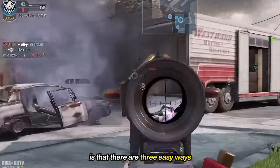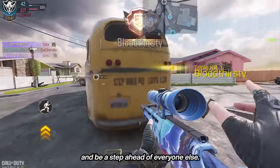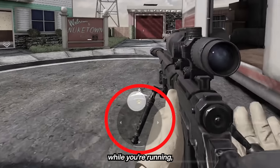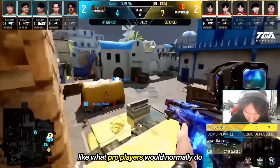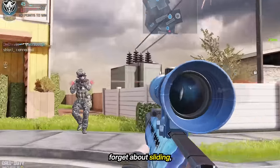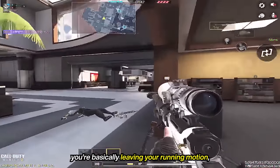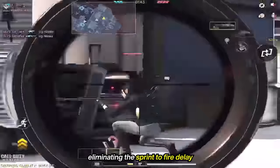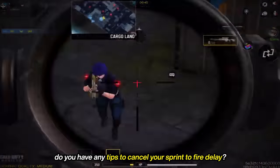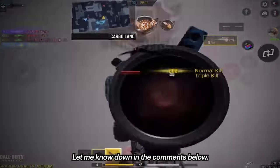The good news is that there are three easy ways to cancel your sprint to fire delay and be a step ahead of everyone else. You can minimize your sprint to fire delay by flicking your joystick back while you're running, strafing or walking like what pro players would normally do in tournaments and scrims, and of course sliding, slide cancelling, and jump shotting. By using these techniques, you're basically leaving your running motion, eliminating the sprint to fire delay whenever you need to aim down sights or hipfire. Do you have any tips to cancel your sprint to fire delay? Let me know down in the comments below.